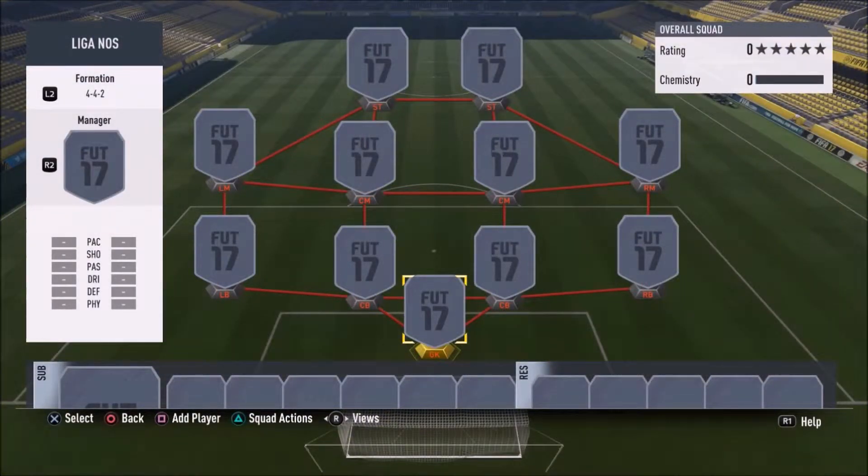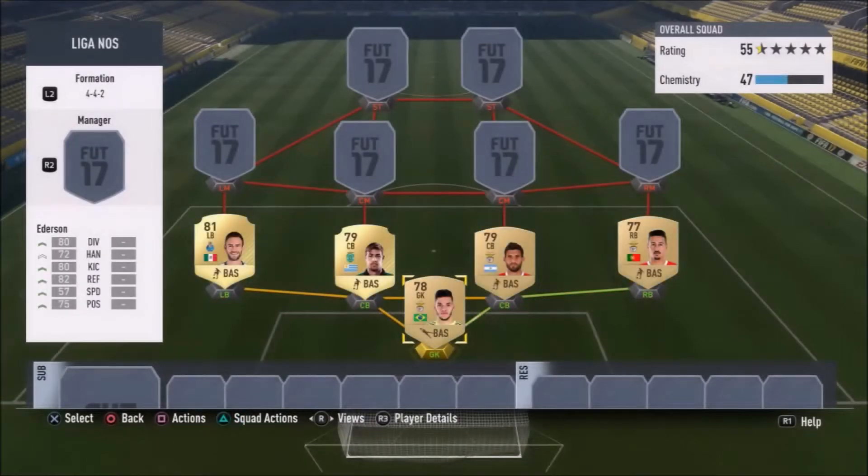Welcome back to another FIFA 17 video. Today it's another squad builder where I'll be making the best cheap Liga NOS side using all gold cards. Liga NOS is the Portuguese league, and I think it's a pretty good side — 100 chemistry, 81 rating, and quite a few rare gold cards in this side, around five I think.